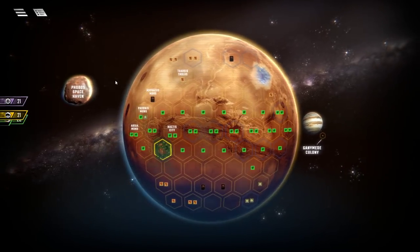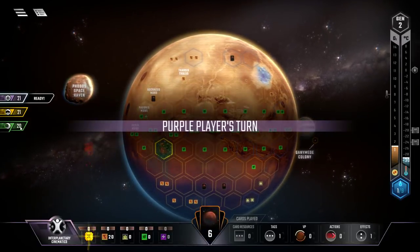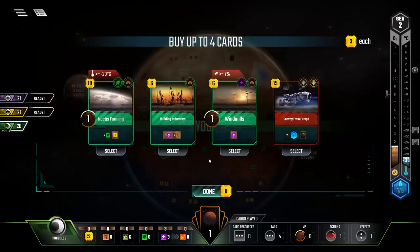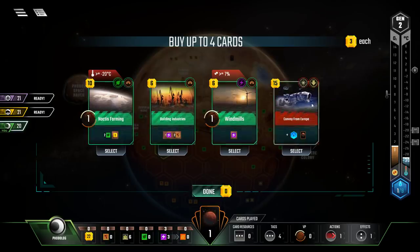The player order changes — the first player becomes the last player and everyone else moves up one notch, so it keeps cycling. Now we can buy up to four cards. Every generation there's a research phase where you draw four cards off the top of the deck — each player gets their own unique set of four — and you can purchase any number of them for three megabucks each.